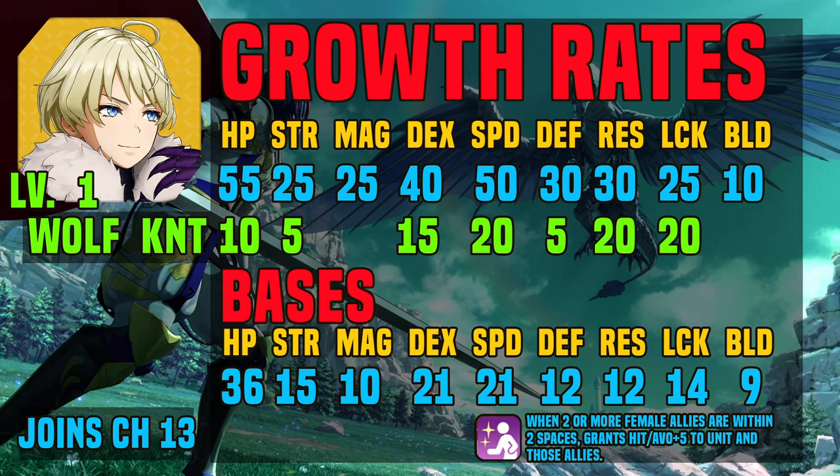She does have kind of lower Strength and Magic, so if you want her to be dealing damage, you're going to want to put her on something that will fix her Strength and also take advantage of her Speed.